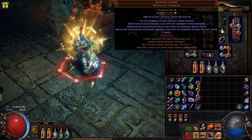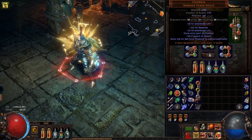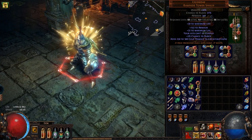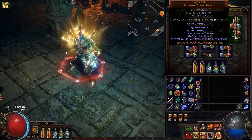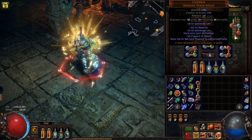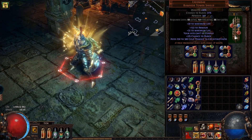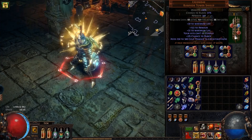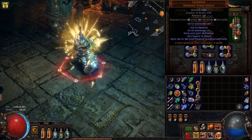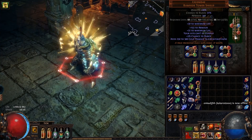Rigwald's Curse gives you 7% base crit chance when unarmed, and it allows claw modifiers to damage, attack speed, and crit chance to apply to unarmed attacks instead. I really like this amulet, although unfortunately it has no life and no flat physical damage. It's relatively expensive as well. I'm also using my favorite shield in the entire game — its key property is that your hits can't be evaded, so you can never miss. It also has quite good block chance.